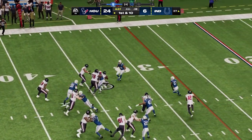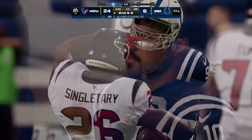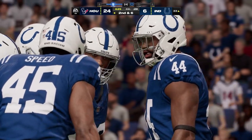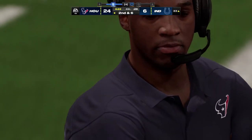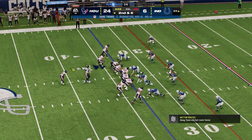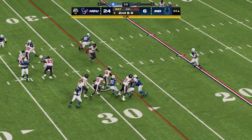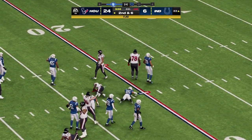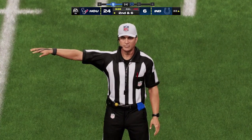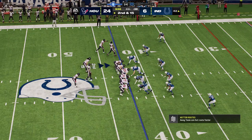Singletary goes off the middle and takes this ahead for about four — second down coming up. Now is the time to grind out yardage and work on that clock, continuing to possess the football, gain yardage, and put the onus on the defense — do they have to use timeouts? Back to Singletary on second down — he'll follow his blockers all the way down to the 23 yard line. Now they face a second and long following a holding penalty.